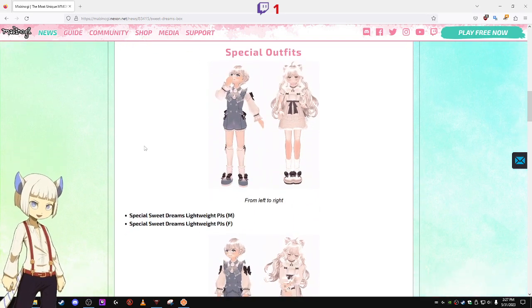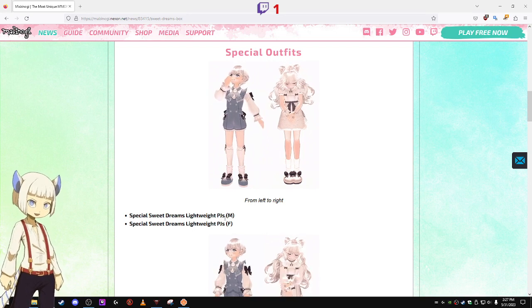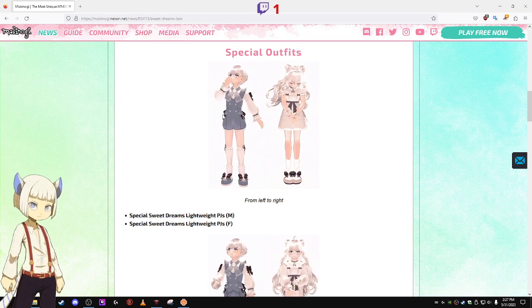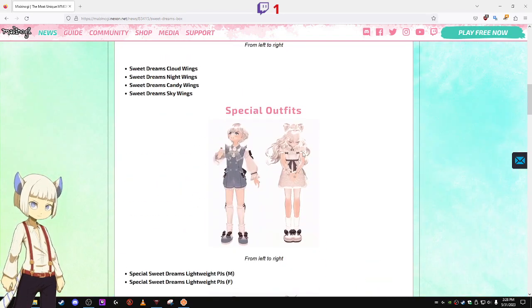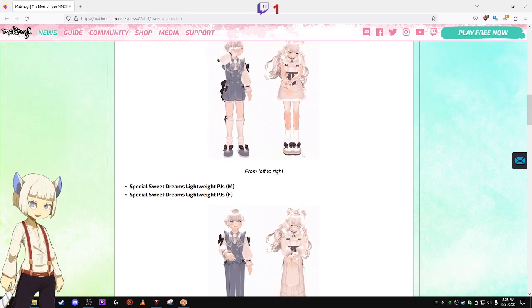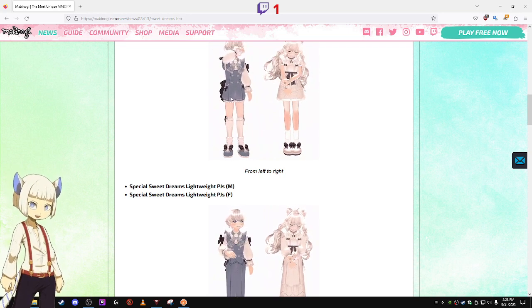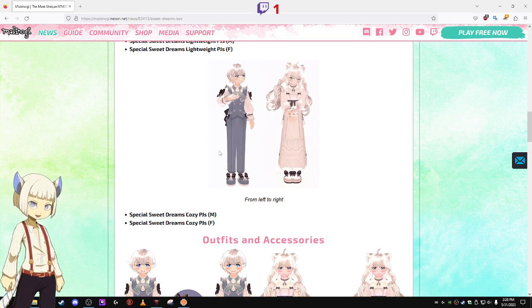Of course, they have special outfits in this, which is not good. There's the Special Sweet Dreams Lightweight PJs for male and the Special Sweet Dreams Lightweight PJs for female. And we also have the Special Sweet Dreams Cozy PJs for male and the Special Sweet Dreams Cozy PJs for female. The difference between these two is the Lightweight PJs have shorter pants or a shorter skirt, while the Cozy PJs have longer pants and a longer skirt.